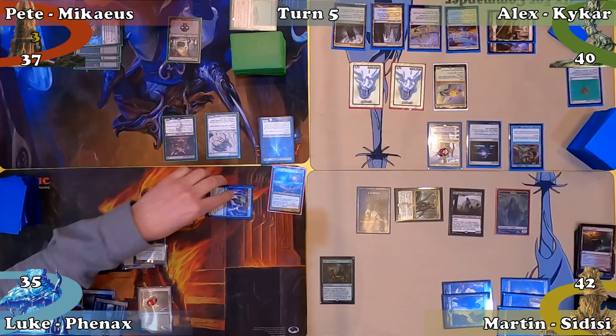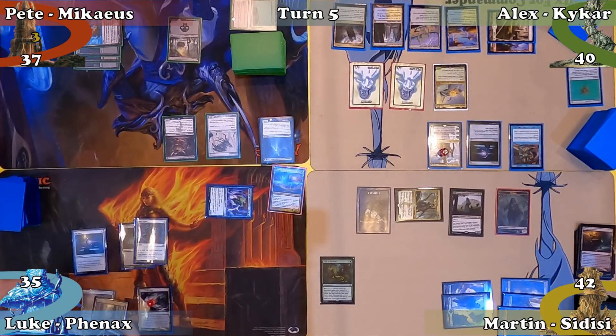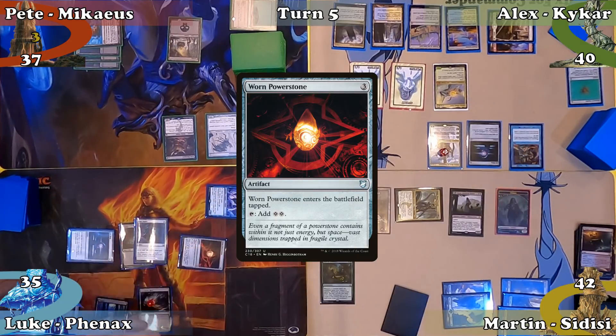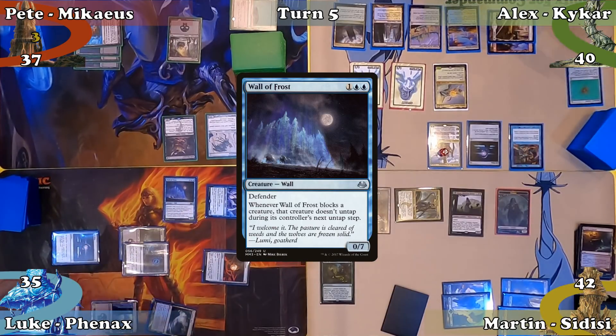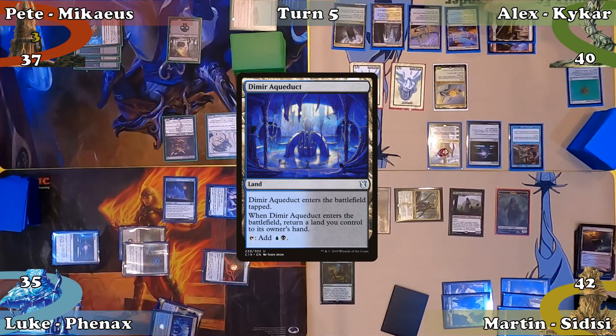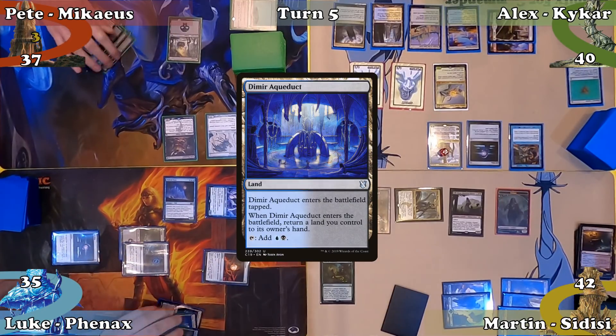Luke begins his turn by tapping Arcanus to draw 3 cards, then casts Howling Mine paying the Rhystic Study tax. Next he casts Wall of Frost, allowing Martin to draw this time, plays Dimir Aqueduct, returns the Swamp to his hand and passes the turn.